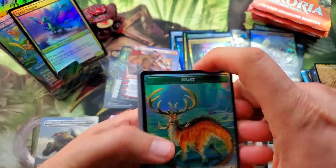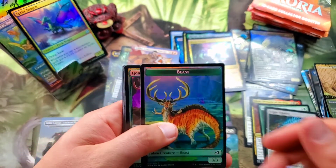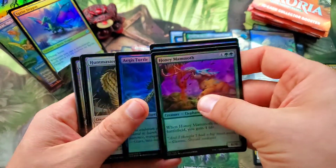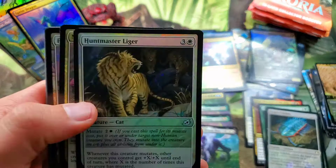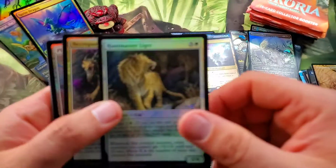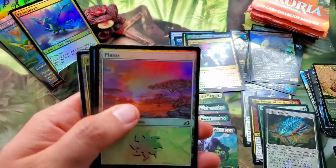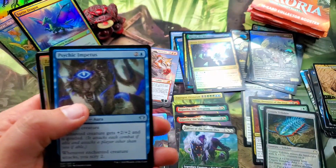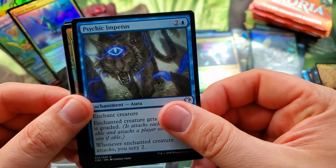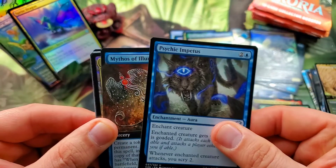Another beast token — so out of all six packs five out of six were a beast token. The regular Huntmaster Liger — I actually think I like it better; that's a way cooler piece of art. Same with the Necropanther — I think there's a Planeswalker in there. Into — oh, I saw blue and thought it was going to be something but it's just the Psychic Impetus, which is actually really cool artwork so I'm not upset.